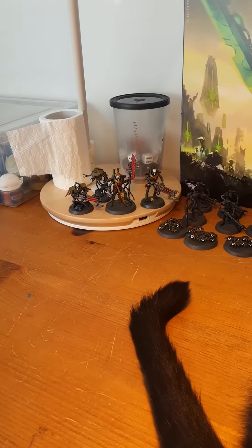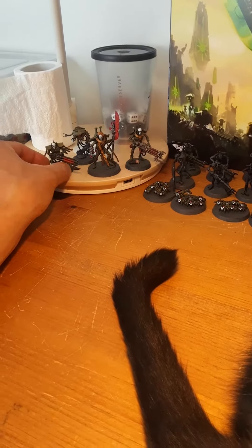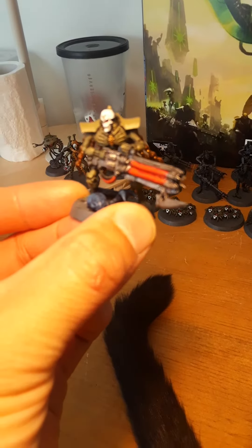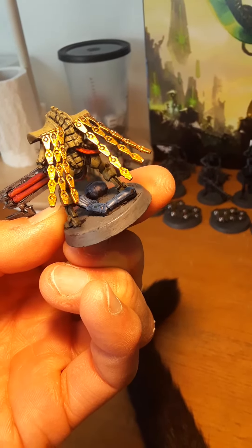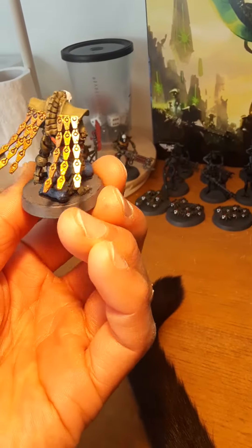As you can see in front of you, I got my characters. My old school Immortal — this is my first one. I want to show you this guy. I kind of did a small conversion for him. I added these things from the Royal Warden and added them to him, so he looks like he has a cape and he's more royal.